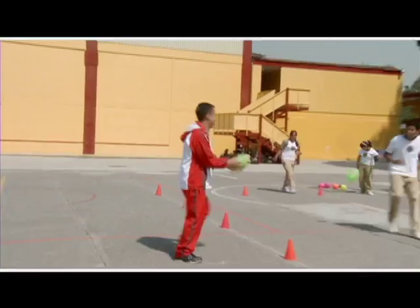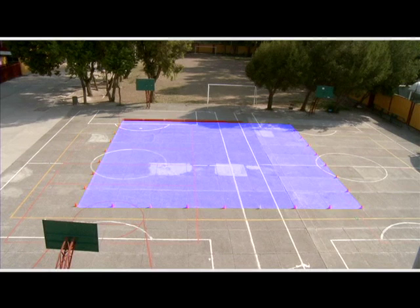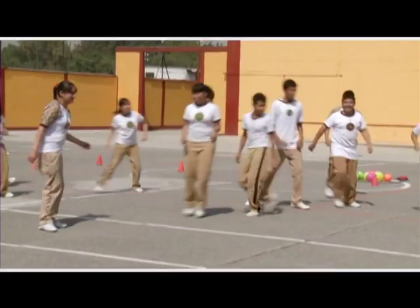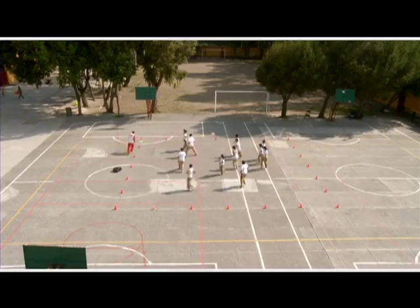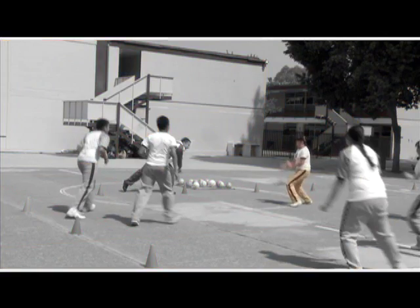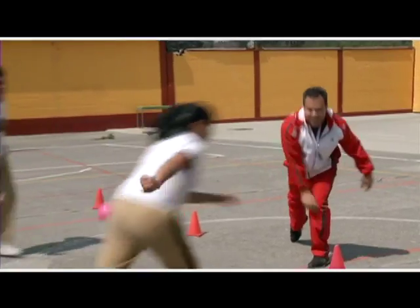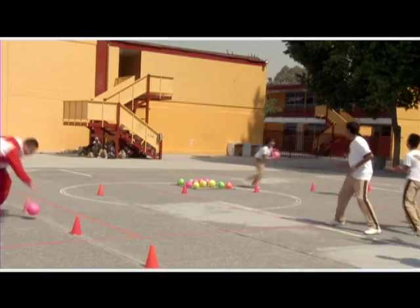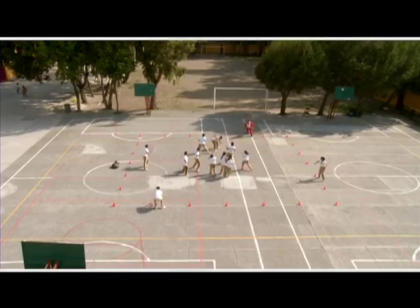Para este juego se requiere de un espacio amplio, donde hay que delimitar un cuadrado, preferentemente de 30 por 30 metros. Los jugadores deben colocarse dentro del cuadrado, mientras que el docente se sitúa en la periferia con una pelota en las manos, la cual lanza para quemar al primer jugador. El jugador quemado debe salir del cuadrado, tomar una pelota y desde fuera, igual que el docente, quemar a otro jugador.